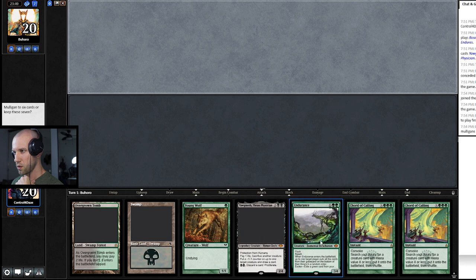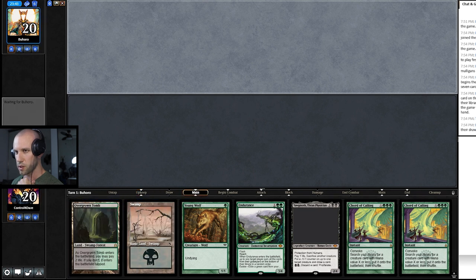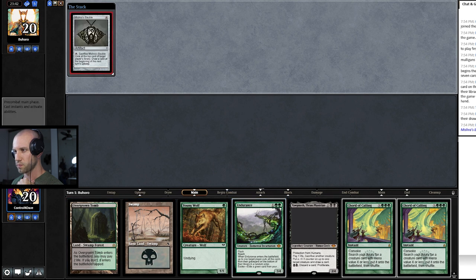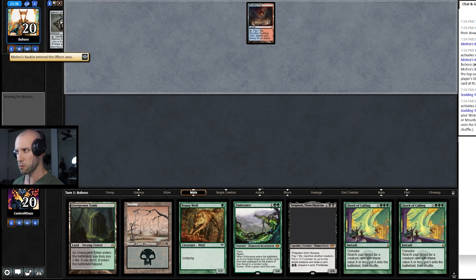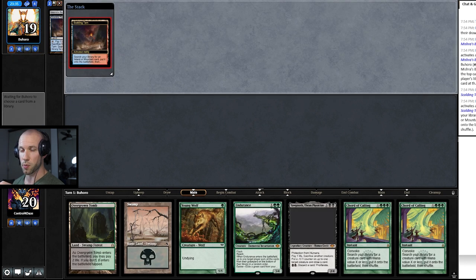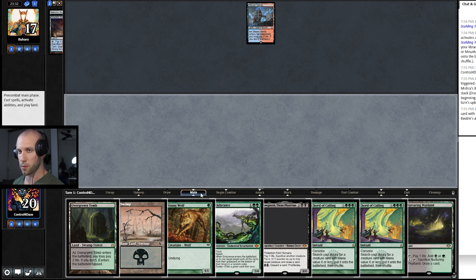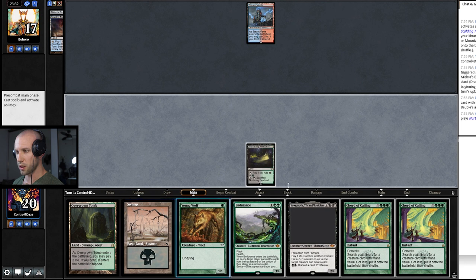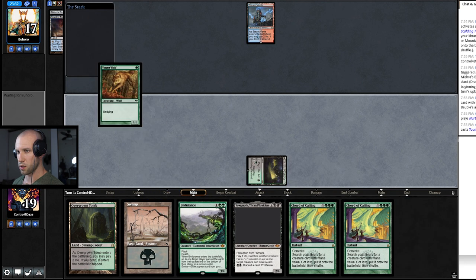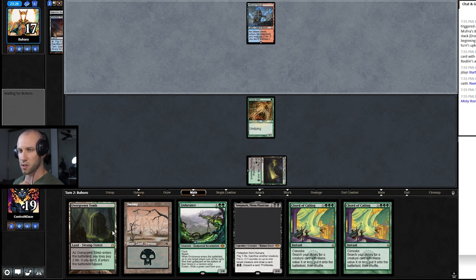This hand is fine, we're lacking a third land but I think it's a keep and they have mulliganed down to six. We're on the draw, so I feel like in two or three turns we should be able to pull a third land. Playing out a Bauble. I'm not exactly sure at this point if these lists are running Fury still — I know there was a brief period of time where they were running two or three Furies in the 75, which is definitely something to keep on your radar if you're playing this matchup, because there is potential that card is lurking. So you don't want to overcommit one-drops to the board if you have the ability to prevent it. We drew our land, so that's good. I think I'm actually going to lead with the Peat land and potentially play the Tomb tapped next turn — while we're taking a damage now it might save us a damage in the long run.